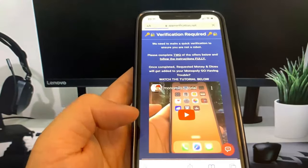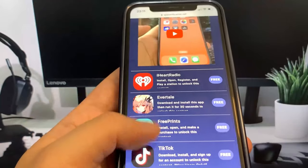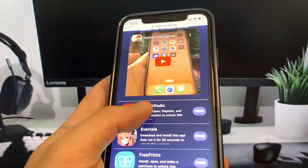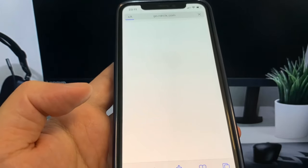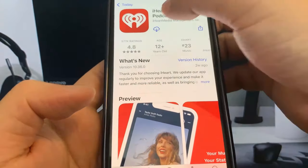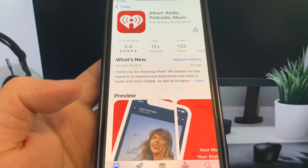All you have to do to verify yourself is download some apps and complete the instructions. These are from the App Store and they're totally free. I'm going to go ahead and download two of these apps — something like Evertail or iHeartRadio. You want to make sure you download at least two of the apps just to make sure the process works.